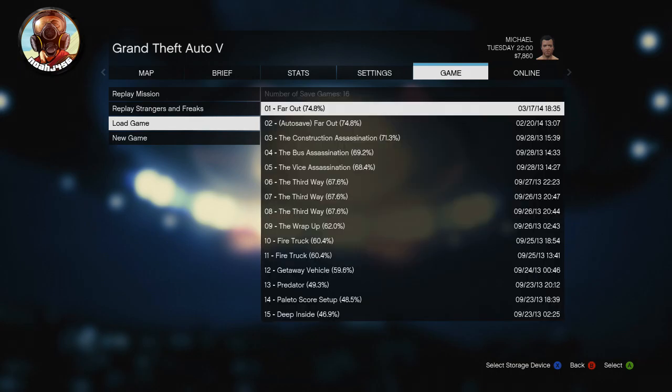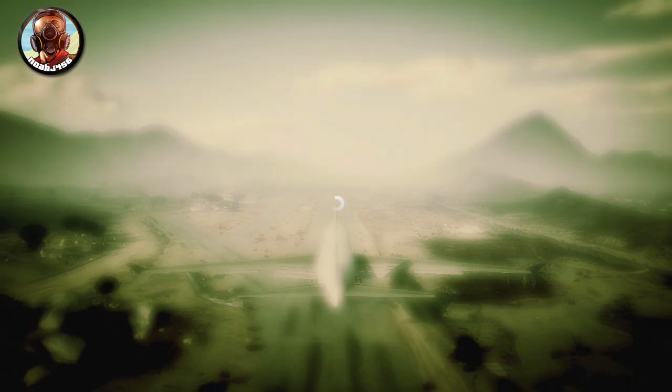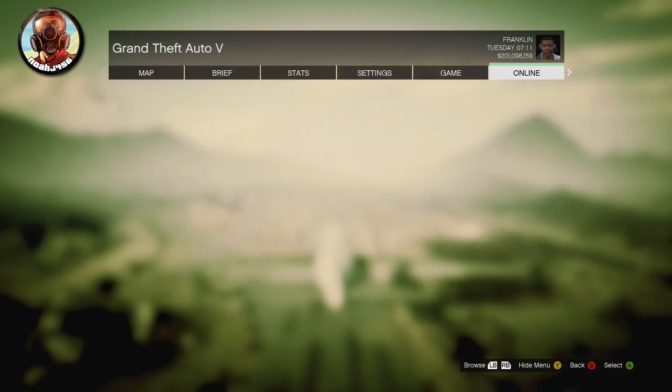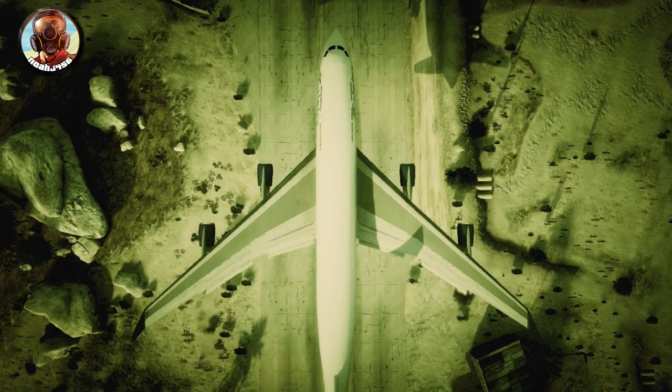Then what you want to do is load back up any GTA single player game — it doesn't matter which one it is, just whichever one's at the top of your list works fine. Go ahead and load that up, and then as soon as you're in that, go to GTA Online, invite-only session or public session. It does not matter, but I've found that invite-only session works every single time.